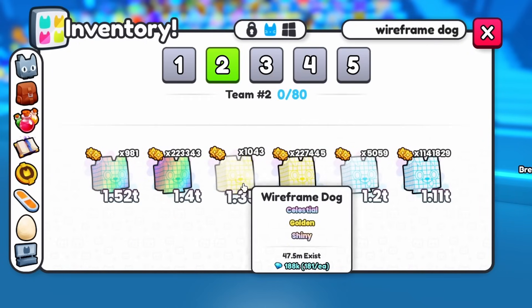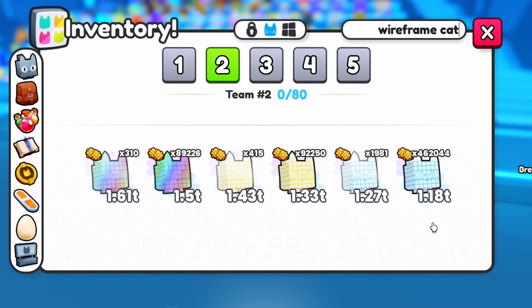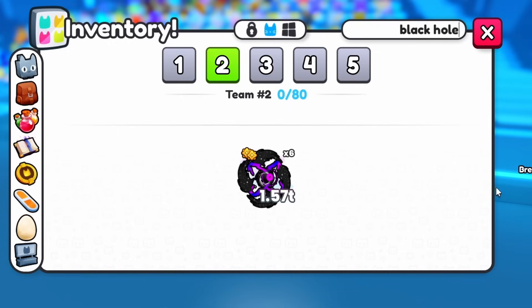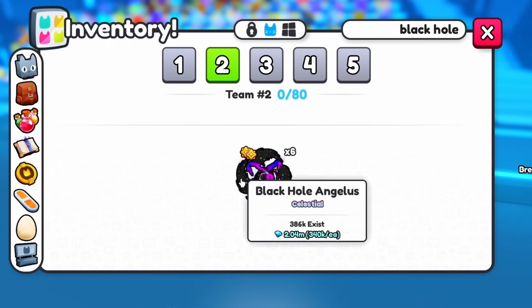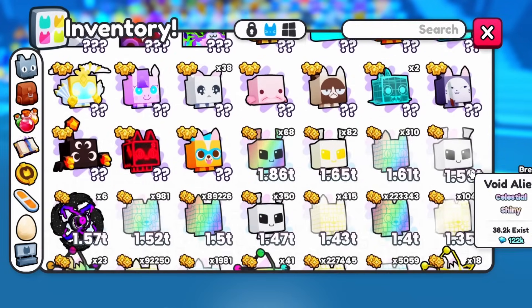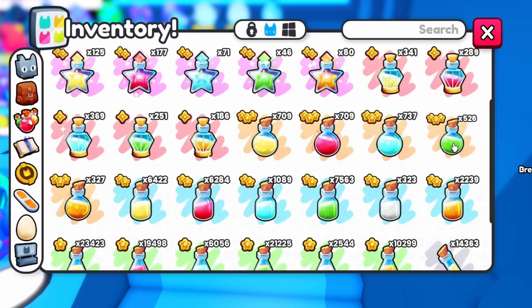Here are the pets I have before hatching — just a quick look at all of the pets from the egg so we can compare before and after. I have no rainbow or golden black hole Angelus yet. Wonder how many I will hatch and also how many huge pets I will get. Let's use a few potions and start to hatch.